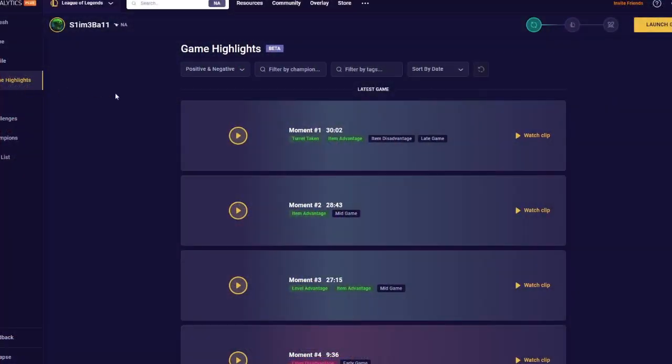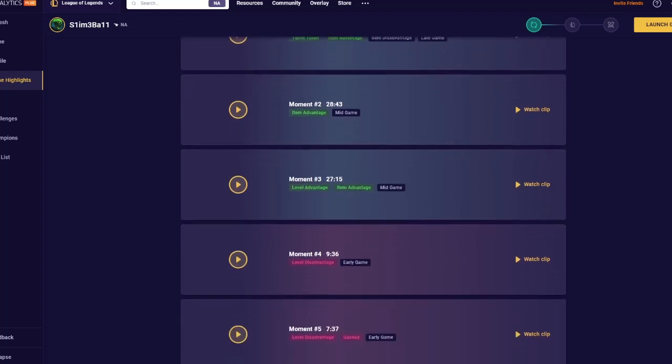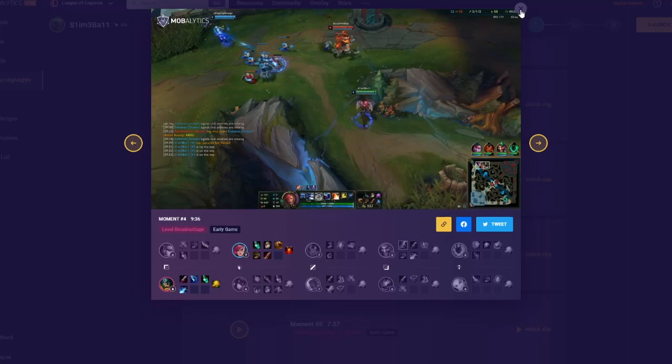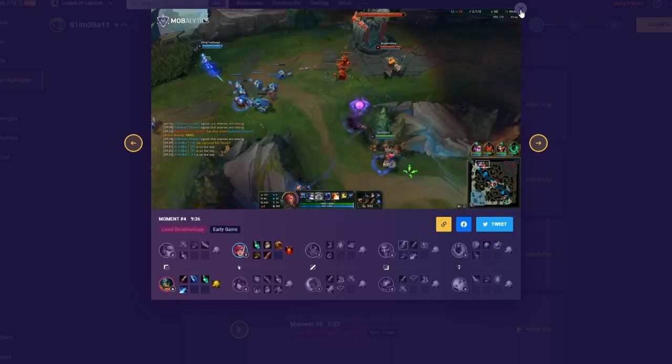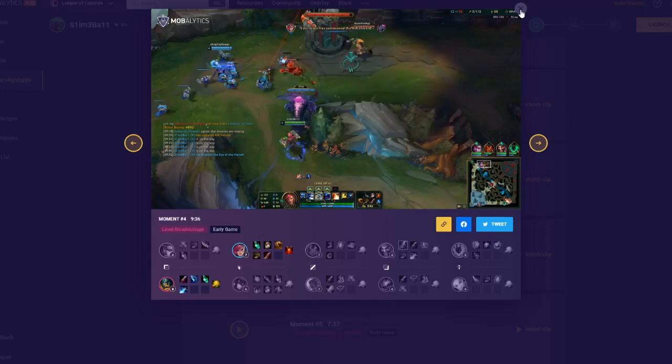Let's move on to the game highlights. This is still in beta — I need to preface that. I'm using Moblitics Plus, so I'm pretty sure I get five clips while the free version gets three. These moments are a great plan and you can easily see how they'll help you improve. It isn't as many clips as Lulwiz, but that is to be expected. I would like to know how Moblitics chooses the clips that it does. I can't argue with the results, but I am curious.